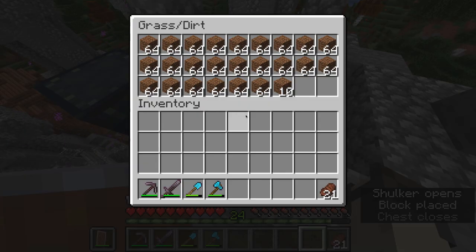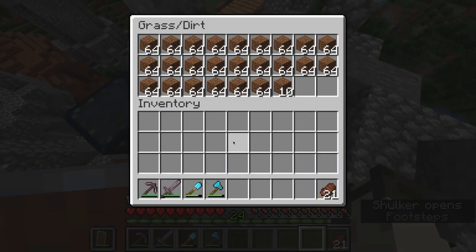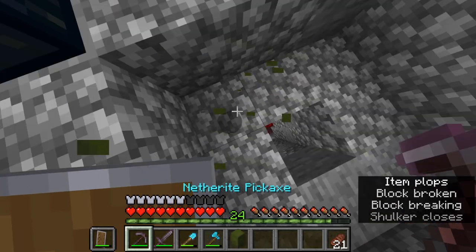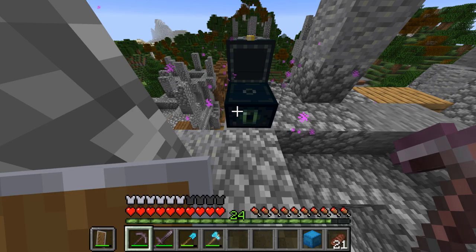Next up is a grass and dirt box. This box currently doesn't have any grass in it because I haven't collected it from my huge terraforming project, but it does have a ton of dirt in it. This is just nice if ever you want to do a little bit of terraforming or just need dirt for something.